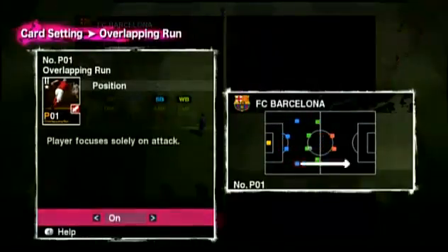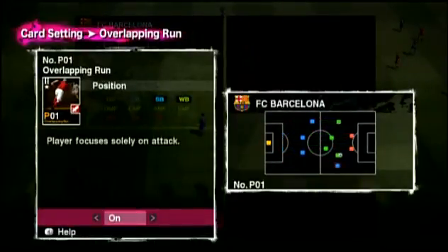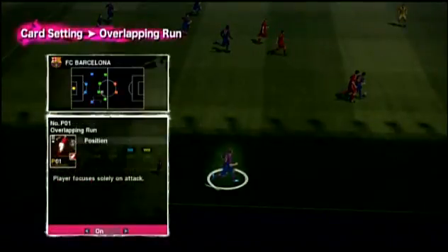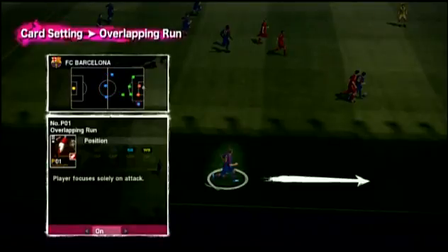Let's take a look at Daniel Alves. Switch his card on, and he'll always look to go forward — great when attacking, but leaves gaping holes at the back. Switch it off, and he'll play more like a conventional full-back.